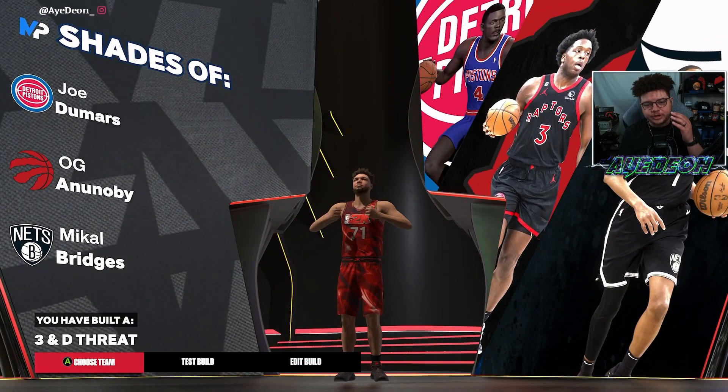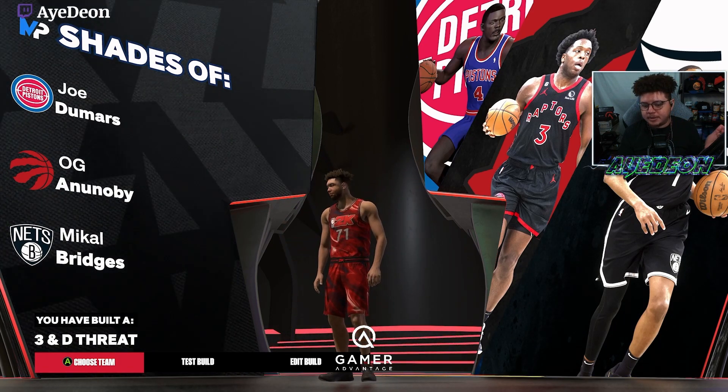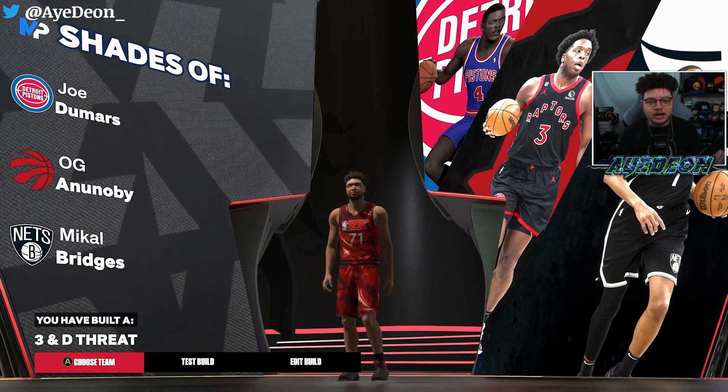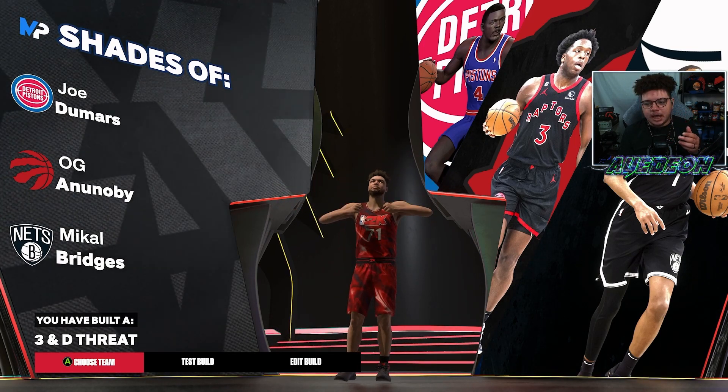With this build you get player comparisons like Michael Bridges, OG Anunoby — you're going to get a three-and-D threat. The build goes crazy when you're playing defense, you're going to be able to knock down shots, and you'll be able to unlock jump shot animations you may not have been able to get before because of the higher threshold on the three-point rating.